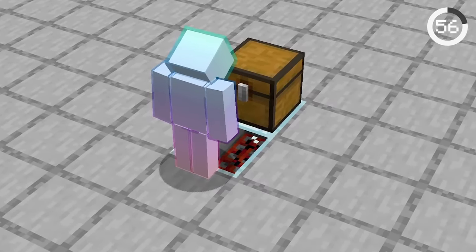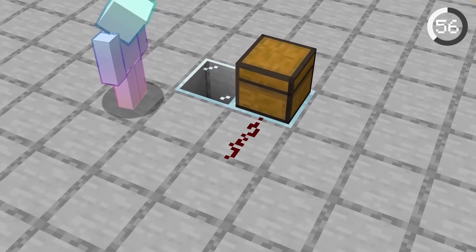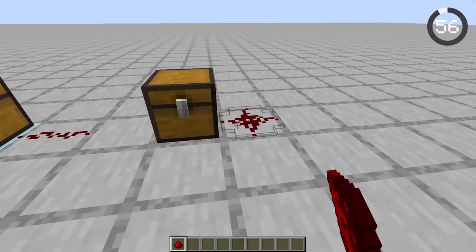If you can't tell if a chest is trapped or not, here's an easy test. Just place redstone next to it, and if the redstone points towards it, it's a trap chest. This doesn't happen to normal chests.